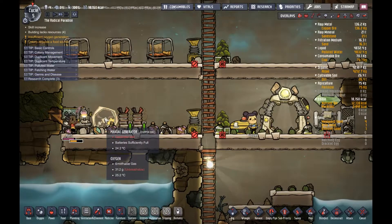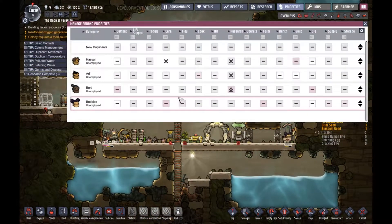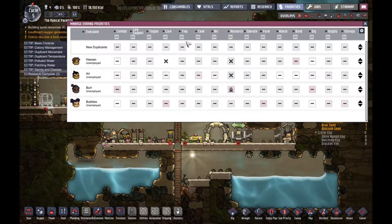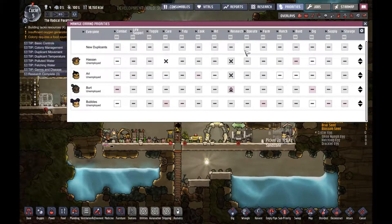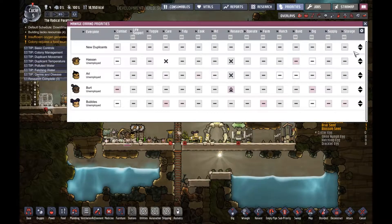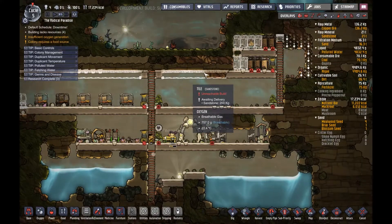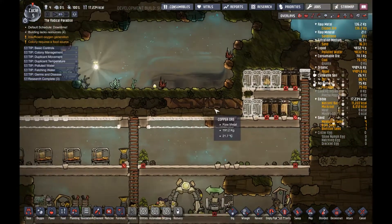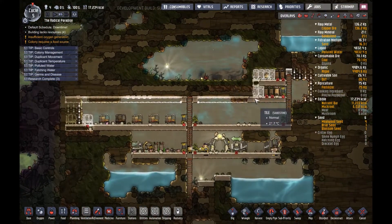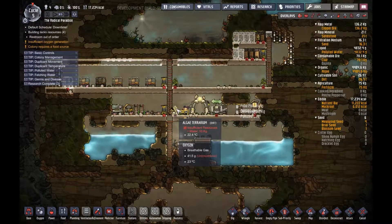I guess we're gonna have to get a specialist in power. Total care, cooking, art, resource, research, operate, farm, ranch, building, supply, storage — I don't know, there's nothing with power or anything. But we can purify carbon dioxide right now with these algae terrariums.